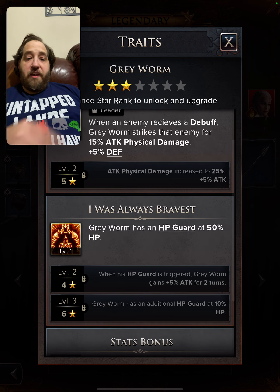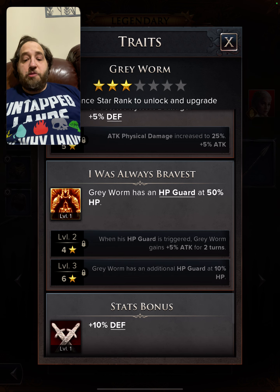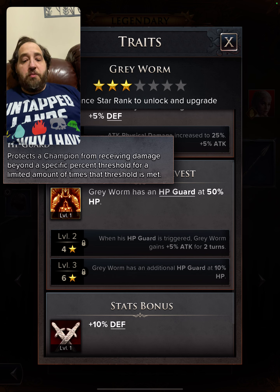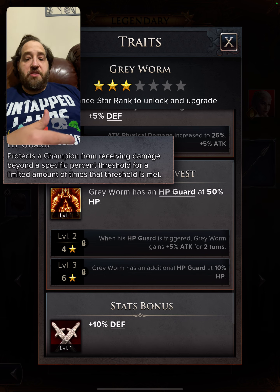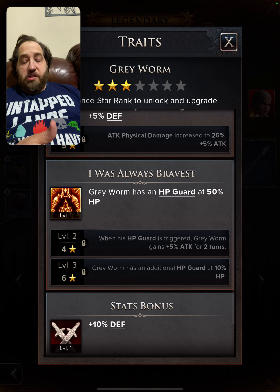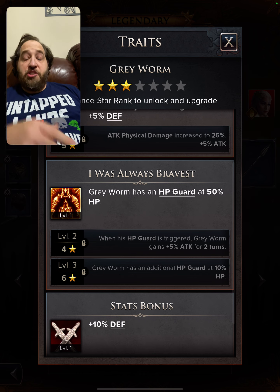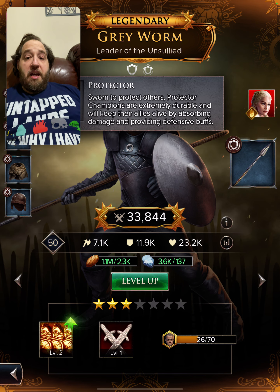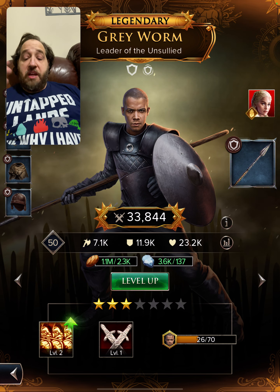For his passive, Grey Worm has an HP guard which protects a champion from receiving damage beyond a specific percentage for a limited amount of time. The HP guard starts at 50%, and if you get him to six stars, he has an additional HP guard at 10% health — so it triggers twice. He has good survivability since he is a tank and a protector, giving him a good amount of health.